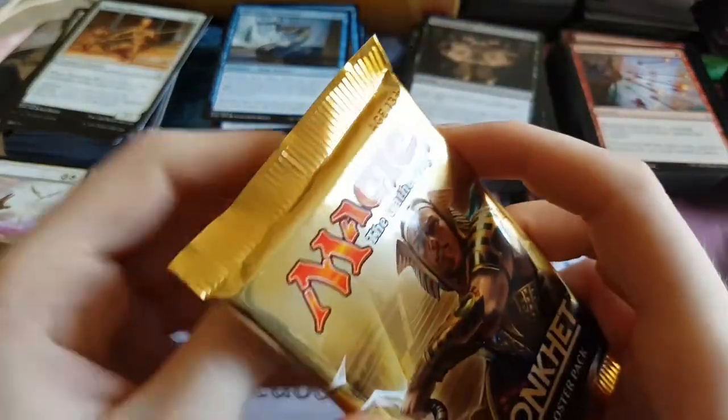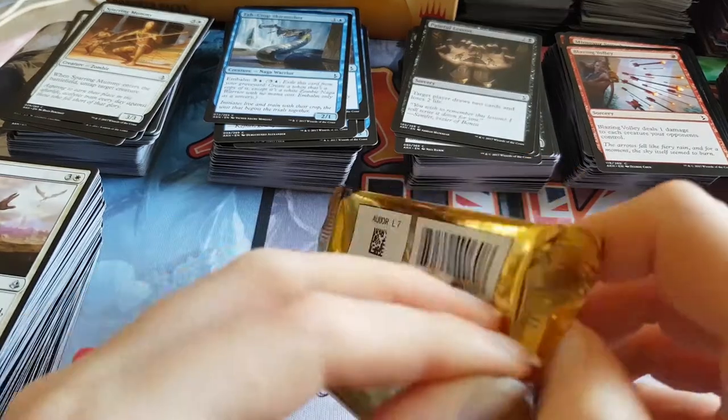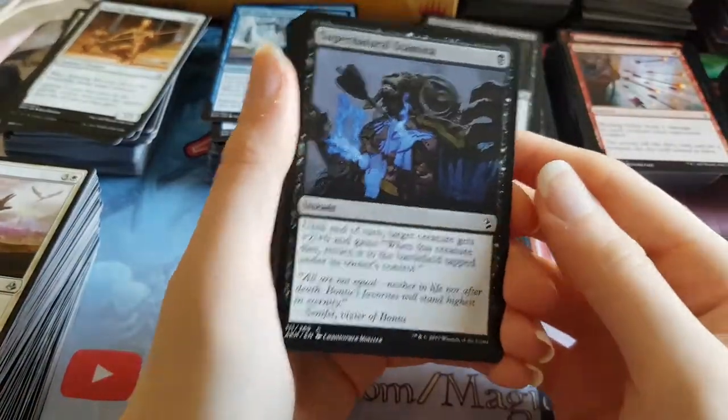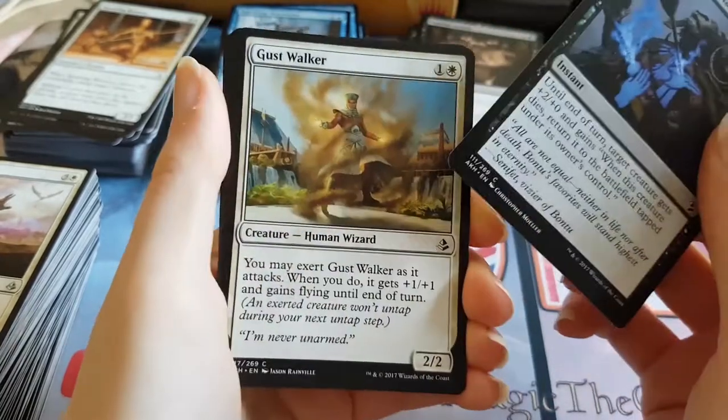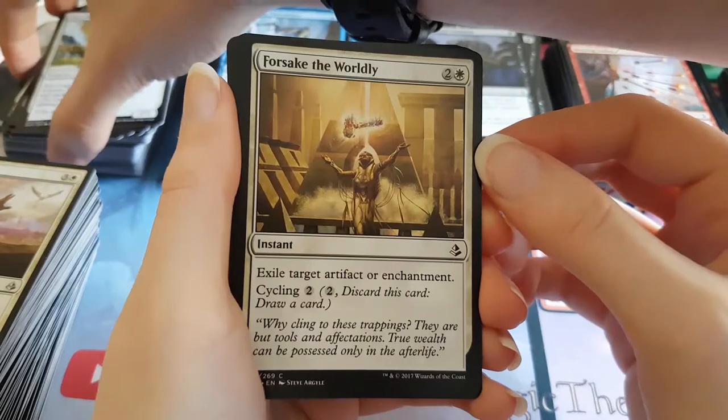He's at the top of the garden, bouncing off again. Probably lots of lovely food in that garden for him. Supernatural Stamina. Gust Walker. I think it's safe to say we're not getting an Invocation in this booster box.